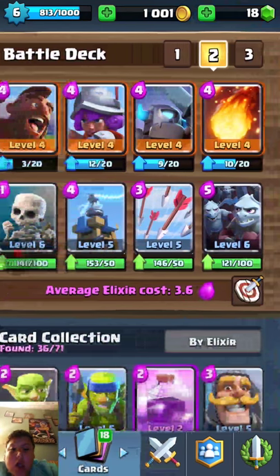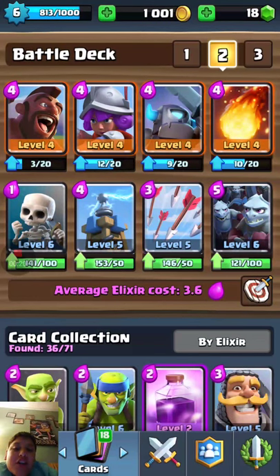This awesome deck that I made is mostly four elixirs. We have the Hog Rider, the Musketeer, the Mini P.E.K.K.A., the Fireball, the Skeletons, the Tesla Tower, the Arrows, and the Minion Horde.